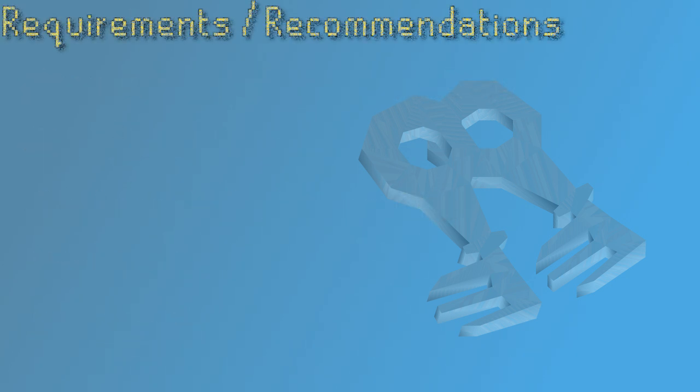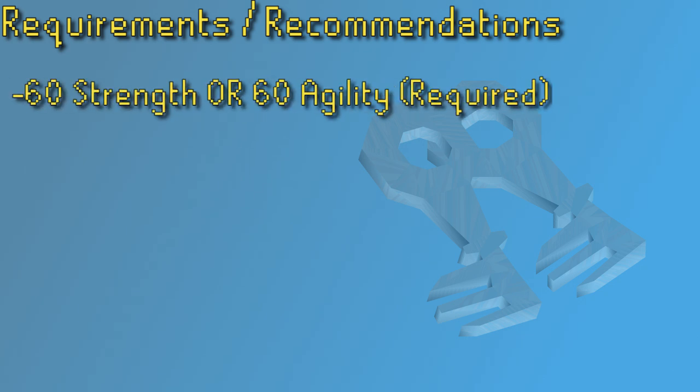There's really not a lot of requirements for getting to the God Wars dungeon out in the Wilderness, so a lot of the stuff in this section is just recommended. There are two different shortcuts as you enter the dungeon and you need to cross one of them. Similar to the actual God Wars dungeon, you're going to need either 60 agility or 60 strength to get in — not both, just 60 in either of them.